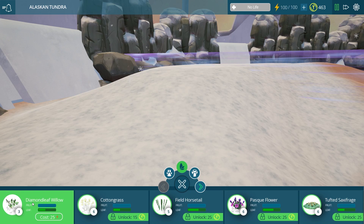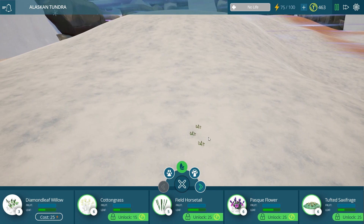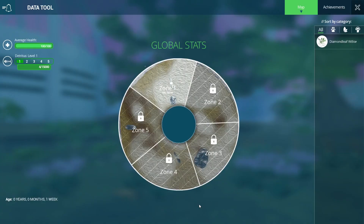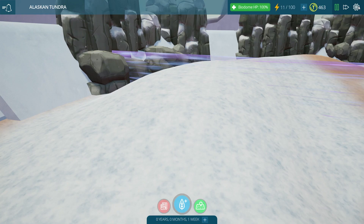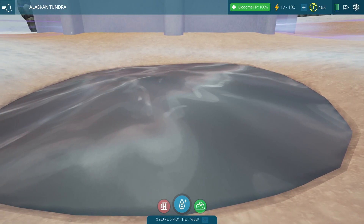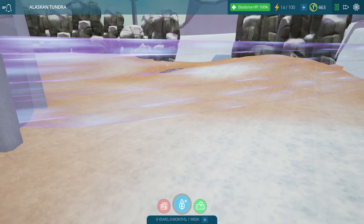First we do need to start with just our regular grass, our diamond leaf willow. This is our first little plant that we can bring into the biome, so we'll go ahead and place as much as we can right now. Four little patches of this diamond leaf willow was enough to use up all of our energy. And it looks like we actually have this tiny little frozen puddle down here — it all looks like ice, which makes sense, it looks very chilly here.